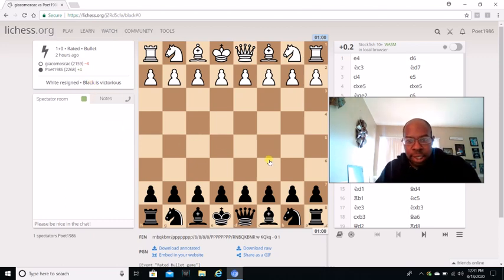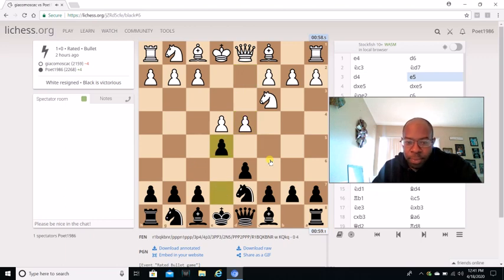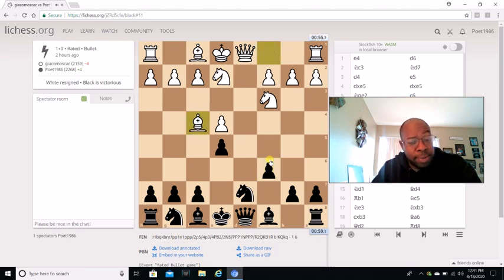My opponent plays e4, I play d6. Knight c3, Knight d7. d4, e5 — he takes, I take back. Knight d2, and I figured with knight d2 he'd probably go f2 to f4. I go c6 and he goes Bishop f4.